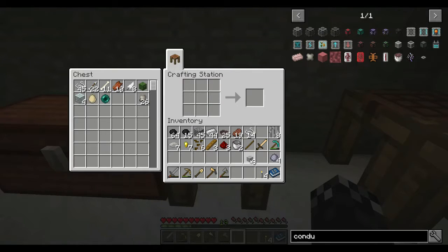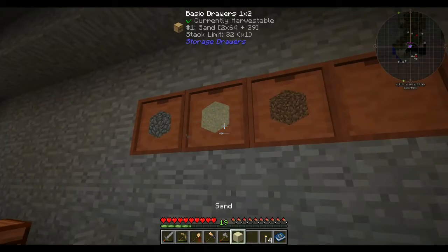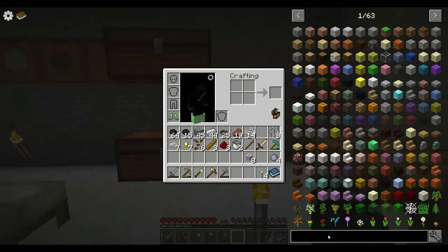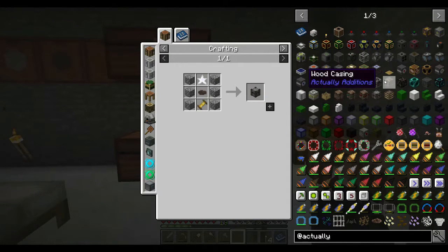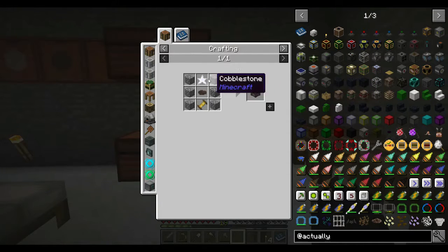So that's going to give us some fluid conduits. I might throw just three more bits in here for the moment because I'll probably need a few more conduits than that. But let's get into Actually Additions. I'm going to want a canola press and a fermenting barrel. Let's do the canola press first.